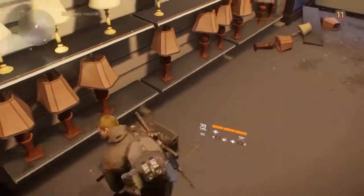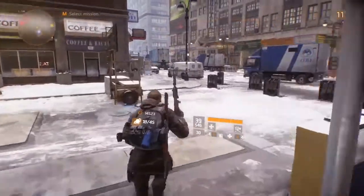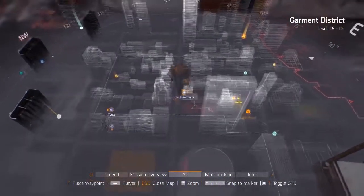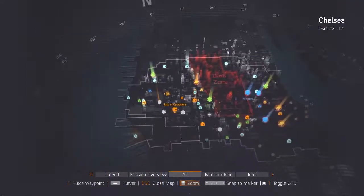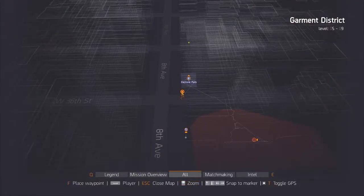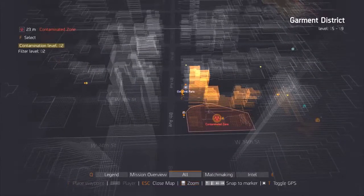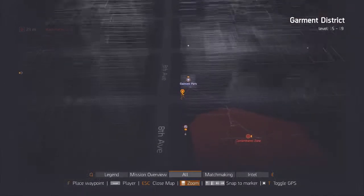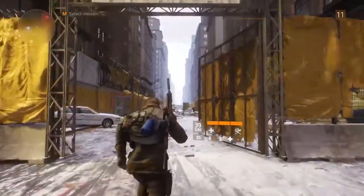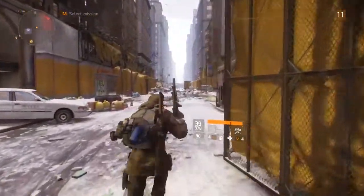Hello everybody, welcome back to another contaminated zone gear location guide on Tom Clancy's The Division. Today I've got another location of a contaminated zone loot crate — this one is in the Garment District. As always with these contaminated zones, there's a virus research mission. I'll show you where the virus scanners are, where the laptop is, and of course the most important thing: where the contaminated zone chest is, which has upgraded blue rarity gear almost every time. It's quite a big location but not that hard once you know where things are.